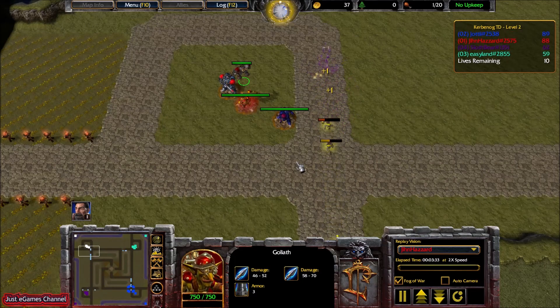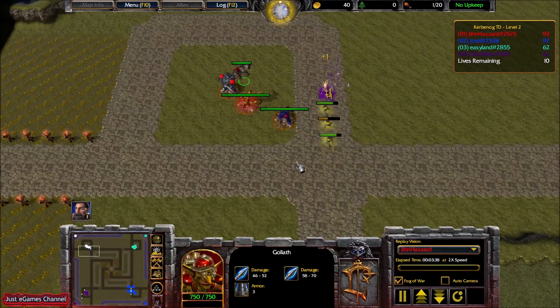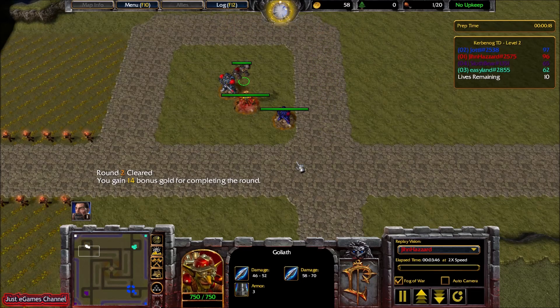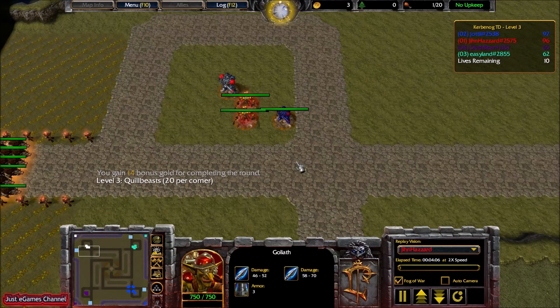There are in total 42 levels, but level 39 and 40 are the strongest levels in the game. You should build a tactic specially for the 40th level — they can really easily run you over, and you will have a hard time clearing this map.